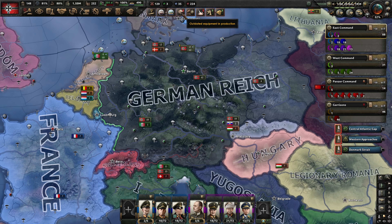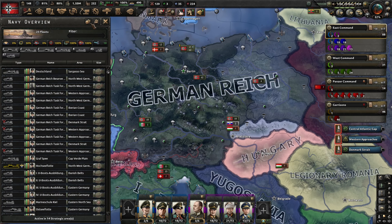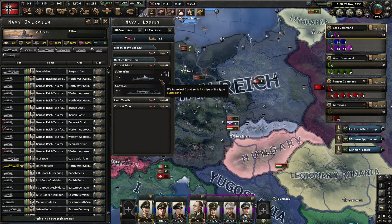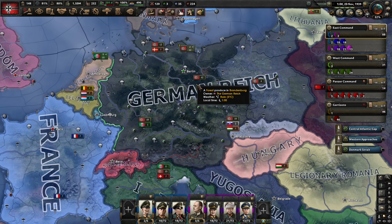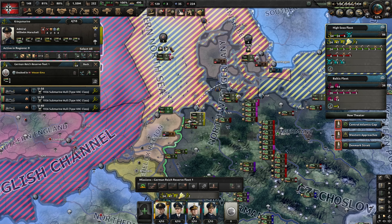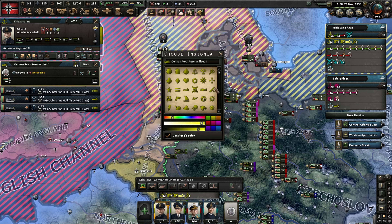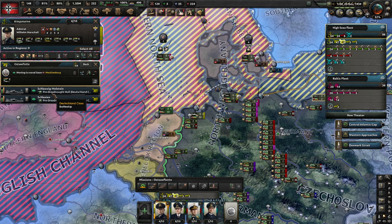We've got 93 army experience. Before we forget, let's spend it all. Going elastic defense, and right here you can go mobile infantry or blitzkrieg. Mobile infantry gives more organization because you've got a lot of mobile troops in your tank divisions, but blitzkrieg gives us 20% more breakthrough on our tanks - that's where we're going. This unlocks the blitz tactic and the breakthrough tactic, which is really good. We're going down armored spearhead.